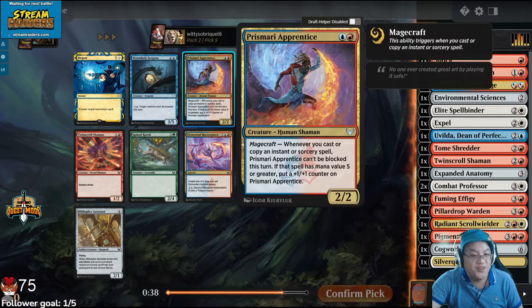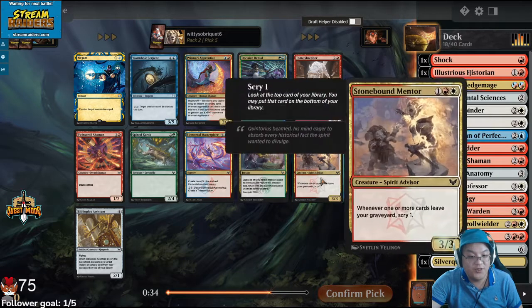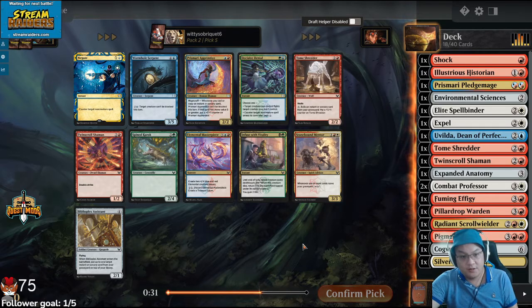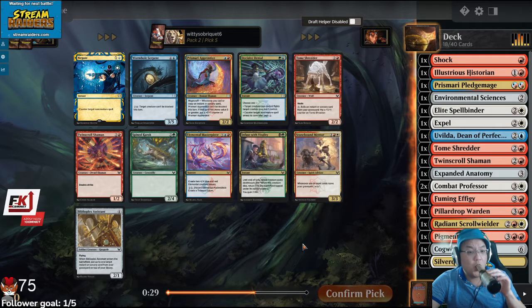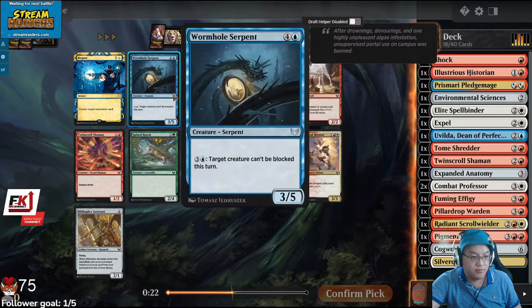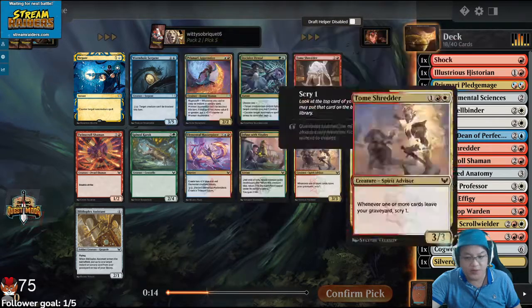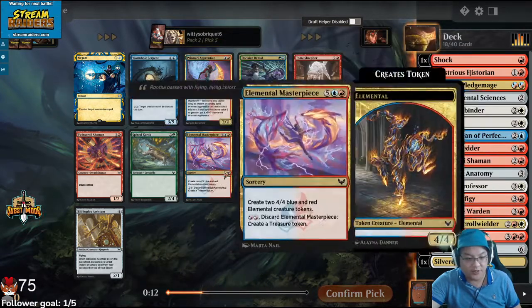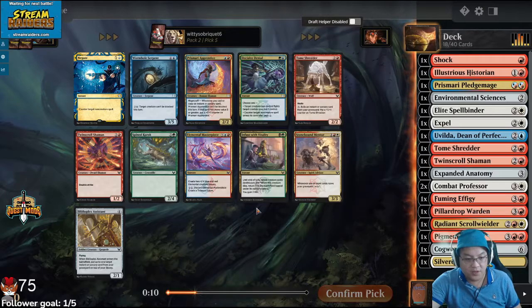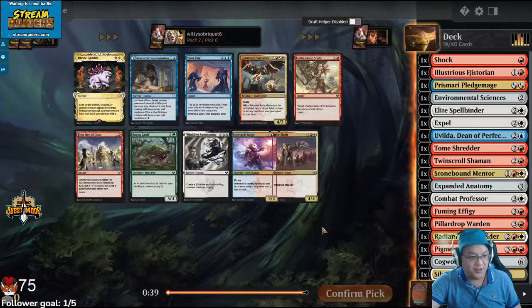I actually don't think Prismari Apprentice is that good of a payoff. Elemental Masterpiece is a pretty good payoff. There isn't also a Stonebound Mentor, right? I'd play a Stonebound Mentor. It's trying to push me into Prismari. I could splash the Masterpiece too — it's like a Flying Top End. I'm going to take the Stonebound Mentor, we'll see.